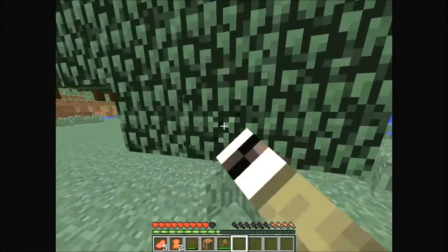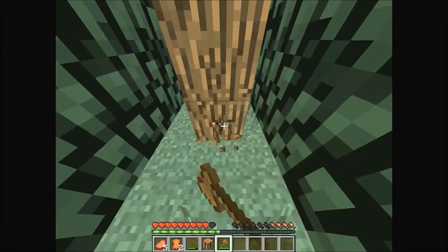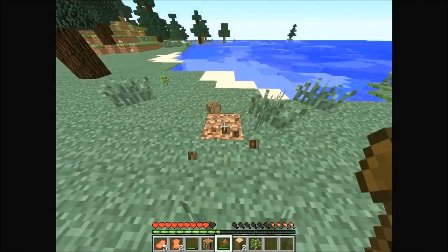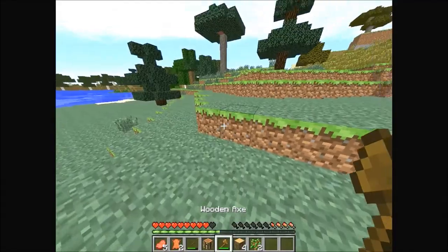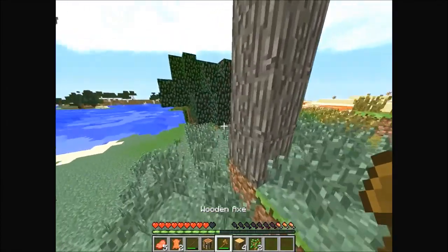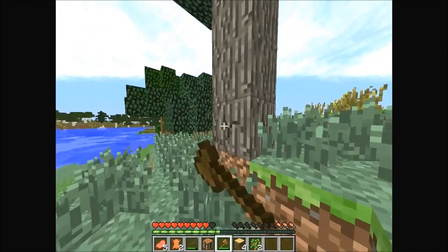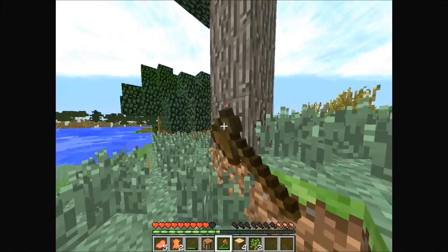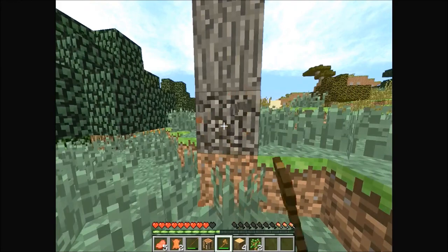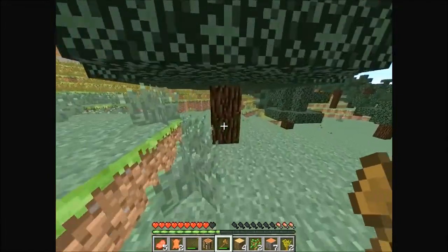I also have Tree Capitator — that's another mod I have, and it's going to be useful for cutting down wood. You can check the health on your tools too. It's going to take forever to knock this tree down with this axe. Oh — if you press shift with Tree Capitator it cuts it regularly. Yep, that works!